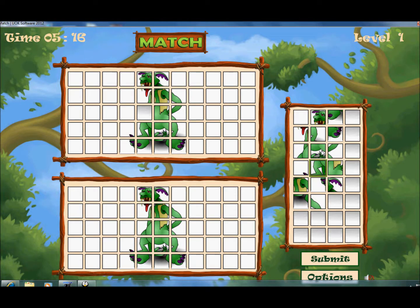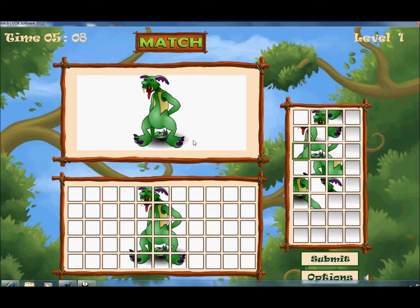Let me look for this last image real quick. It should be done. There we go. I'm going to go ahead and click Submit. Yay, we got our image done with time to spare, obviously. We're moving on to level two in a second, as soon as this is done.